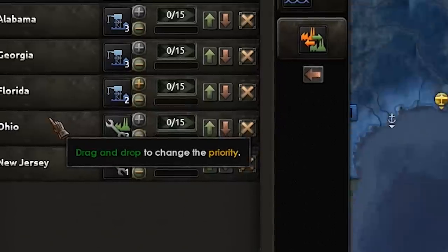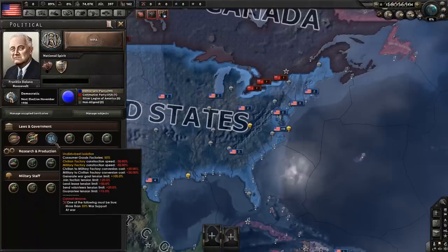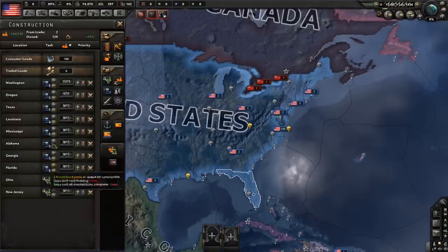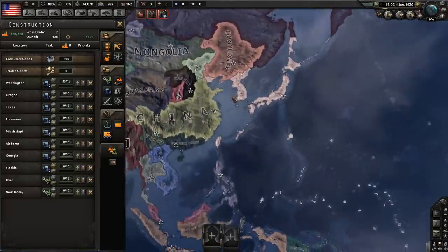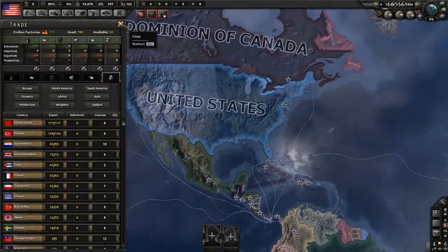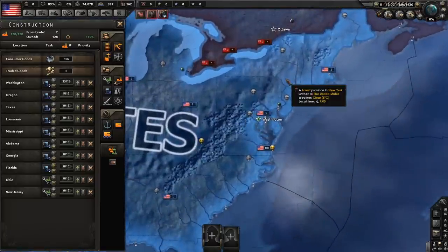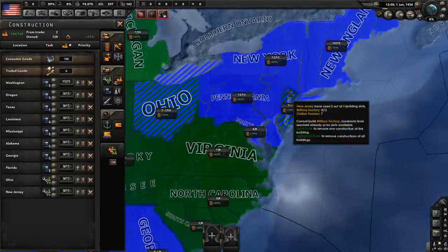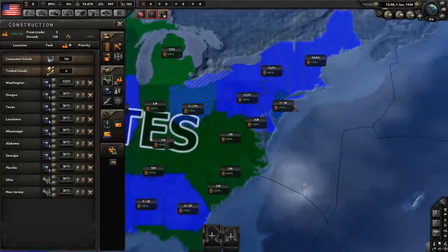You may notice mills being built and wonder why the United States is building mills when they have a major penalty for it. In my opinion, it's better to build mills past the dockyard threshold if Japan isn't going navy, so your construction goes into something worthwhile. Compared to building more naval dockyards, which take more resources like Chromium for capital ships, it's much better to build mills. Once you get focuses that give you more factories in the States, start building there for an 80% build bonus; in the meantime, build in areas with 70%.